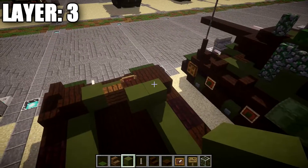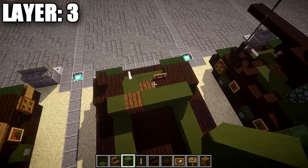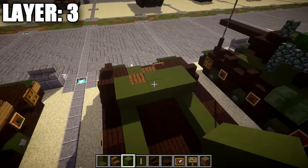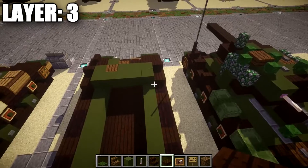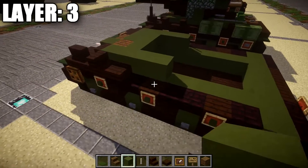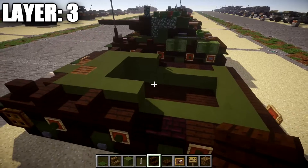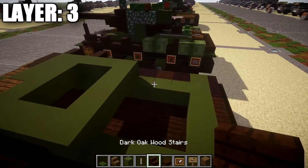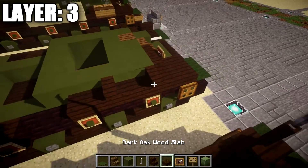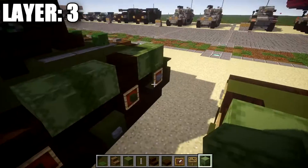Place a dark oak wood stair in the empty space so the front goes across. Place one, two, and three green stained clay blocks across, then a spruce wood plank with a green stained clay block to the side. Place a dark oak wood stair on both sides, then a row of five green stained clay across followed by a dark oak wood half slab on both sides. Place rows of one and two green stained clay going back, then dark oak wood stair and dark oak wood half slab on the sides — repeating the pattern of dark oak wood stair and dark oak wood half slab going toward the back.